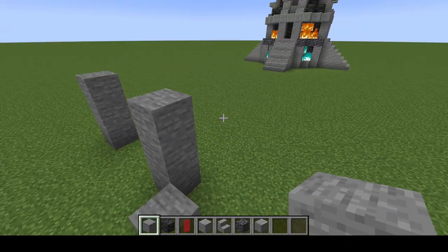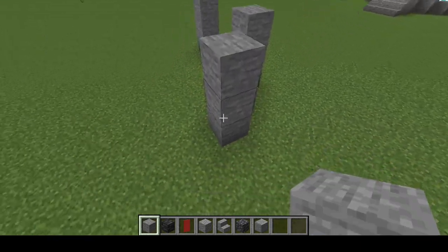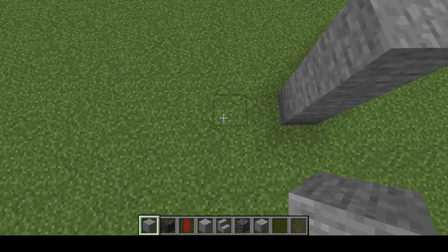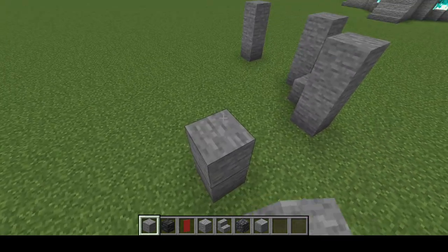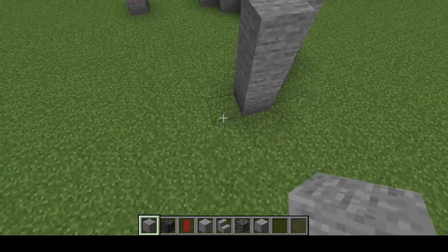We'll go ahead and place a block diagonal, and another one that is three tall. Skip one, two, three, build another one, skip diagonal — you get the idea.